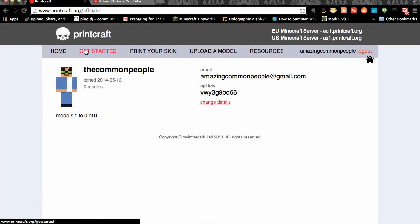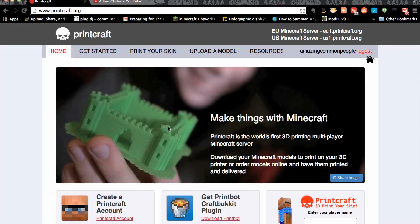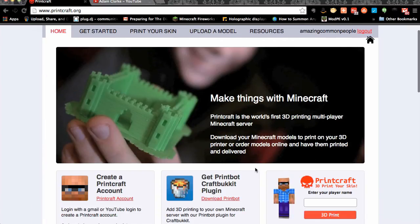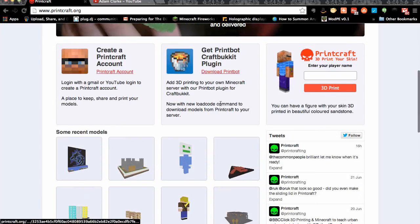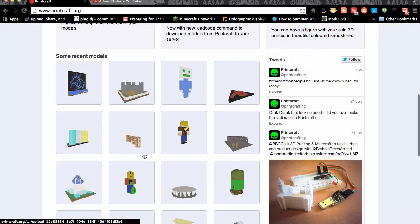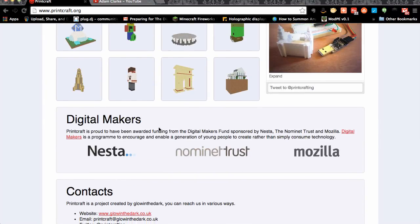On the home page we can see that Printcraft is the world's first 3D printing multiplayer Minecraft server. You can download all your Minecraft models to print on your 3D printer, or order models online and have them printed and delivered. There's even a Printcraft plugin so you can add 3D printing to your own Minecraft server using the print bot plugin, which is fantastic. There are also some recent models people have made.